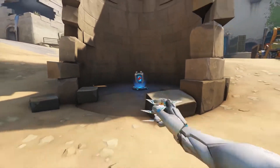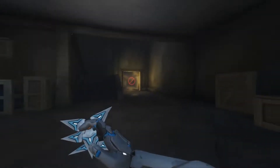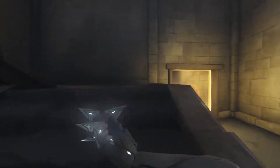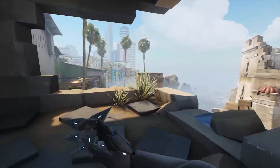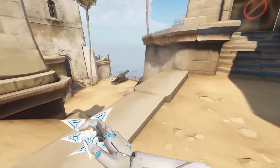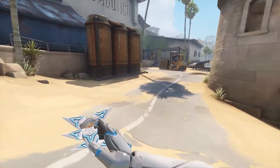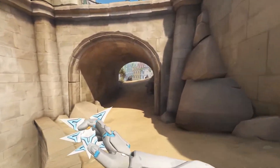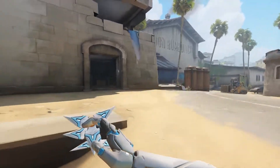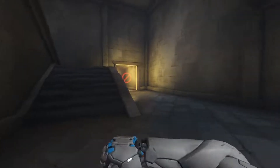There's the next mega - seems pretty lacking in mega health packs. There's the next defender spawn - I assume that's defender spawn for B. There's a mini down there, otherwise it comes straight up. Nothing special there. You can go under the bridge if you want to - there's a mini.